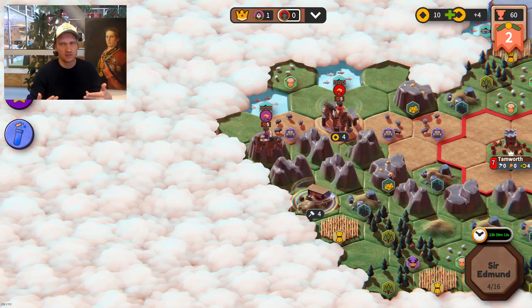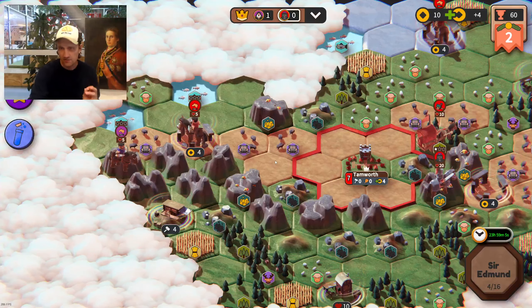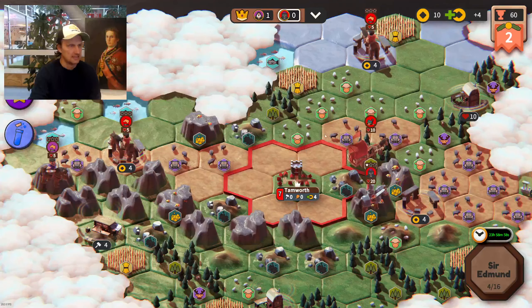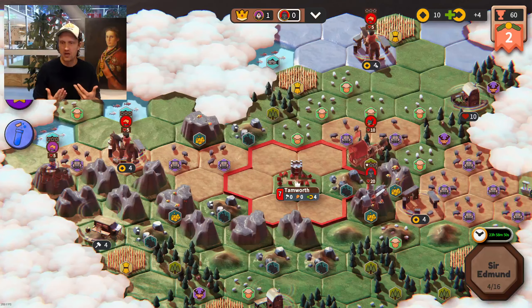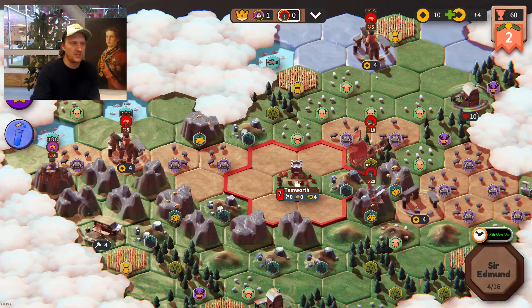There he is — luckily that wasn't a really tough unit, so he won't be able to take me out with that one. If it had been his king I would have been in trouble. The thing about these money ruins is they actually increase each round — next round there will be five each, so I'll get not just 10 gold but 10 more in addition. That can make a pretty big difference early on.